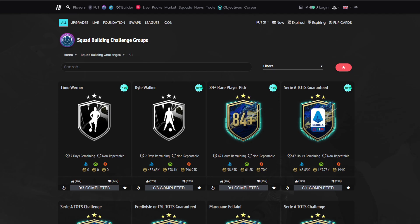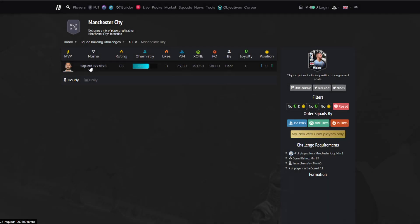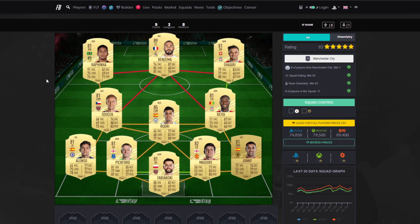Like I said, if you guys could drop a like that'd be appreciated. So here we do have it — it's coming in quite expensive, around 400k-ish on PlayStation, a lot less on Xbox. For the first one it is around 70,000 coins: an 80 rated squad with 65 chemistry. We've got Fabianski Gold, Pickford, Alonso, Maguire, Johnny, Keita, Rodri, Suchek, Rafinha, Benzema and Shaqiri. If you've got an 89 in your club that will make it a lot cheaper, and if you've got a Team of the Season moment that will make it a little bit cheaper.